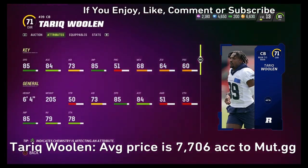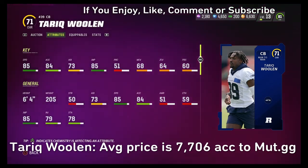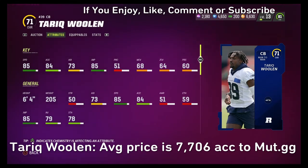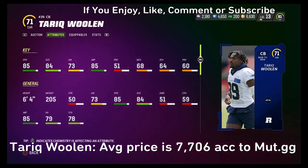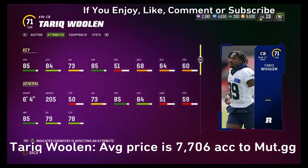My number 1 is Tariq Woolen — 71 overall, 11 overalls lower than Caleb Farley. He's 6'4". You're not playing him at cornerback; this guy is 100% your user. He plays great — a 6'4" cornerback that you play at safety, with 85 speed and 84 acceleration, plus 85 jump. The coverage stats on a 71 overall speak for themselves; he's going to be your user. Play him in man coverage, cover 2 or something like that — a 6'4" safety with 85 speed is really nice right now. If you get both, play Caleb at corner and Tariq at safety. Tariq Woolen is the best budget beast out right now.